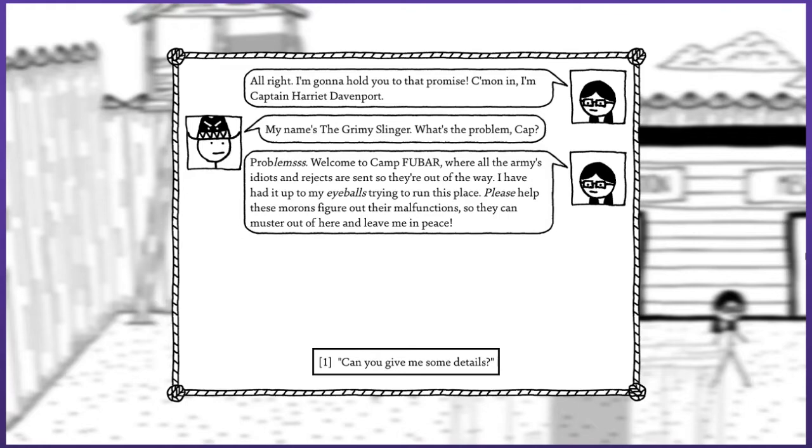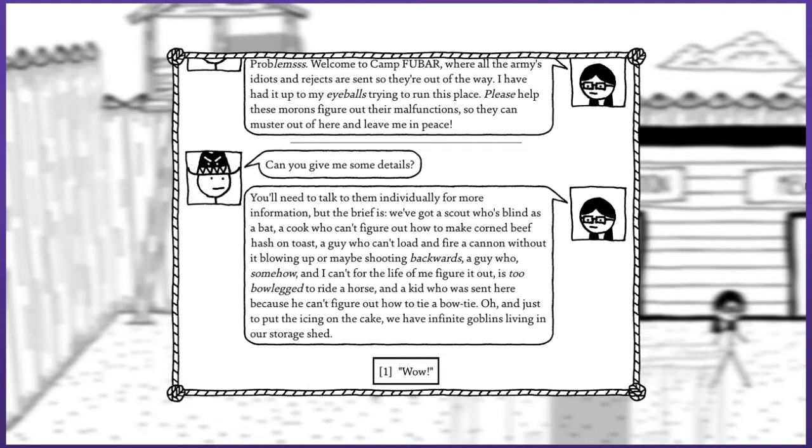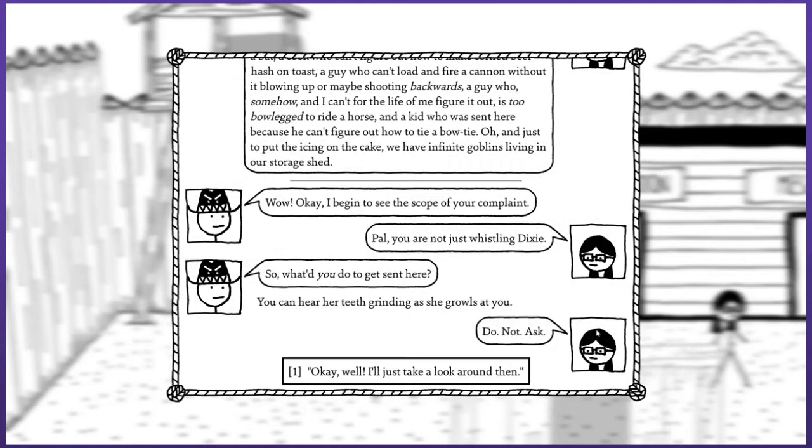You need to talk to them individually, but the brief is: we've got a scout who's blind as a bat, a cook who can't figure out how to make corned beef hash on toast, a guy who can't load and fire a cannon without it blowing up or shooting backwards, a guy who's too bow-legged to ride a horse, and a kid who was sent here because he can't figure out how to tie a bow tie. Seriously? That gets you sent to the foobar camp? And just to put the icing on the cake, we have infinite goblins living in our storage shed. Can I go fight the goblins? I kind of got talked out of killing goblins, but if it's a good way to level up I might have to consider it.